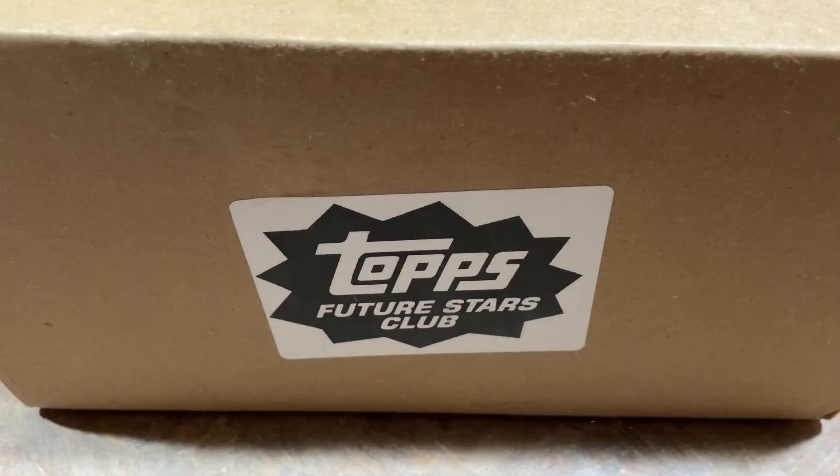This one is from last month, but it's been replaced this month with this. I don't know what's in here. It could possibly be a factory set, or maybe multiple blaster boxes — maybe they're getting rid of a bunch of 2021 Topps Update blaster boxes. But when I saw this giant box on the shelf, I was like, alright, that's kind of cool. So let's take a look at what's inside.